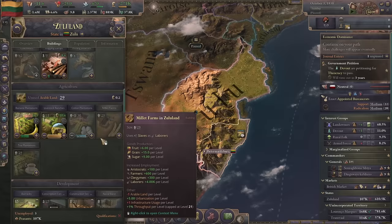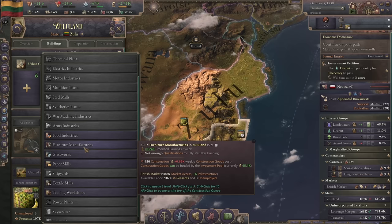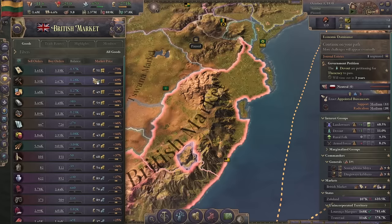This region has some coal mines and a lot of dye and tobacco. Our capital is going to be our production center for now. Let's get a tooling workshop, then food - in that order. We'll let that take care of itself. I'm going to do some economic expansion and I'll bring you guys back when something noteworthy has happened.